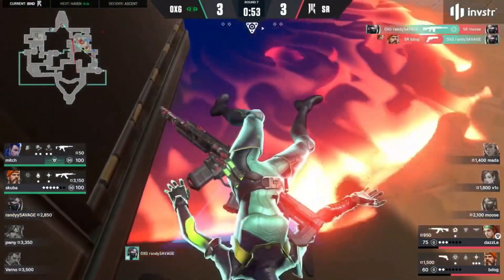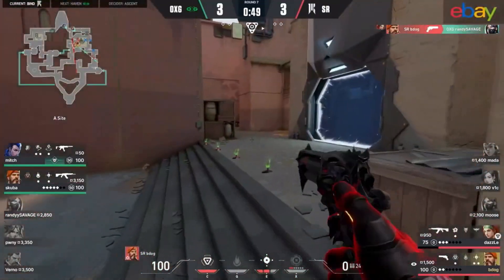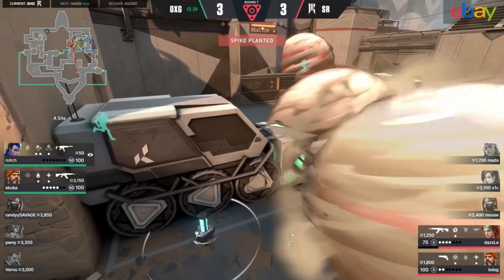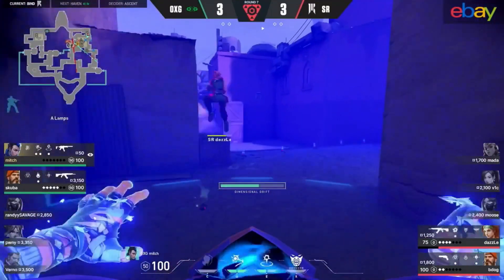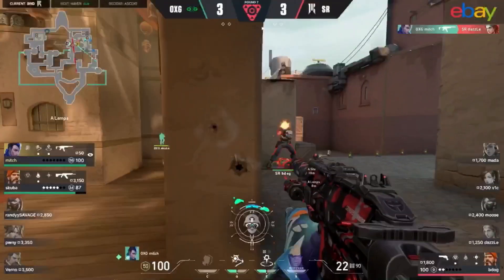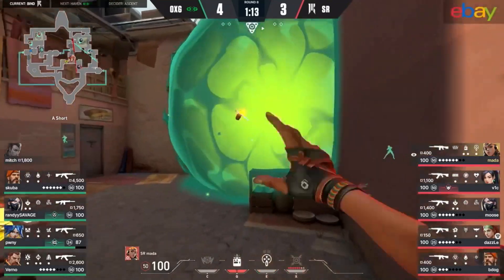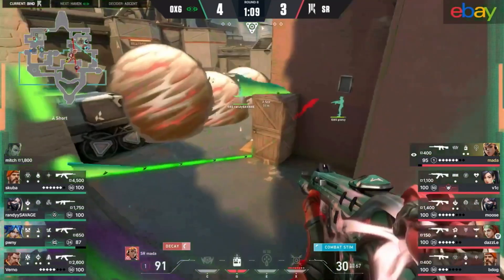A penny for his thoughts — randy savage next up and moose next down. A good flash and B-dog will capitalize, and just like that we find ourselves in a 2v2. An incendiary still available to try and stop this — no one's in the area on the opposite side though. B-dog and dazzle have got to fight together here. Shopify is good at going for those plays trying to make it work, but they're expecting mitch with the spectre — just dealing it completely, getting spotted.